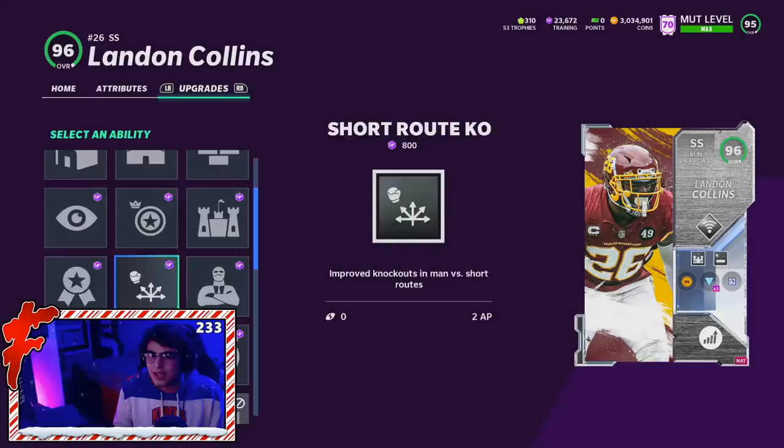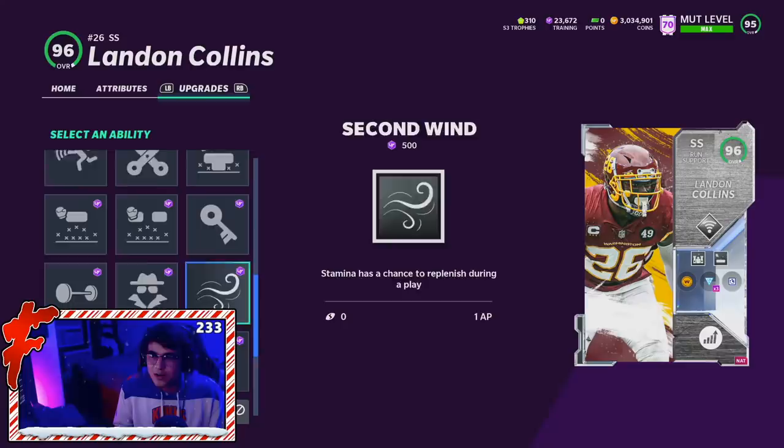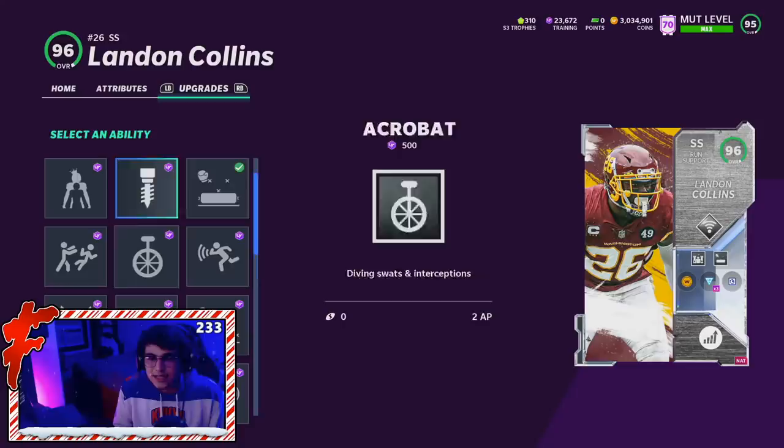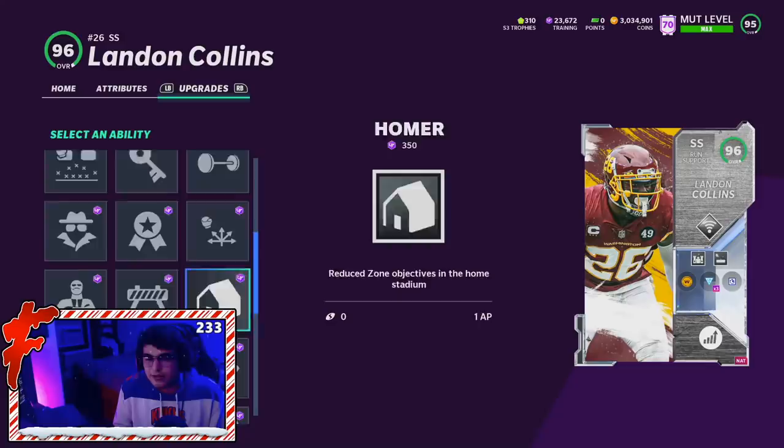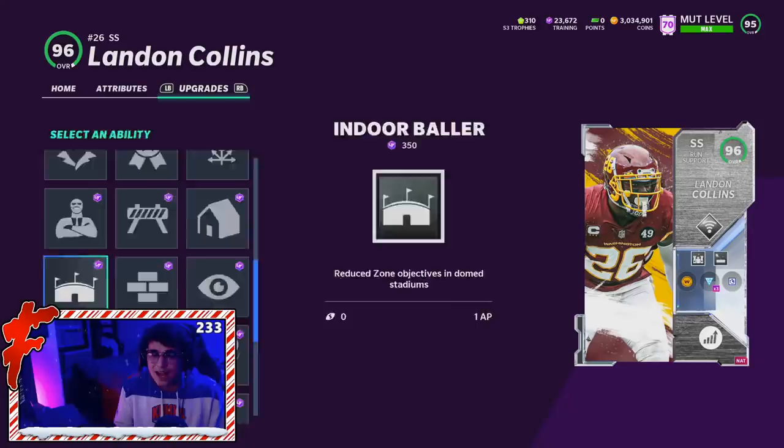In the second slot he gets acrobat, mid zone, strip specialist, run stopper, deep zone, and deep out pick artist. Some pretty important abilities in the second slot. In the third slot he gets run stopper, tip drill, outmatch, chuck out, acrobat, and pick artist. Pretty solid abilities on Landon — he does not get one step, does not get spin cycle, doesn't get mid or deep route KO or goal line stuff, but still pretty solid.